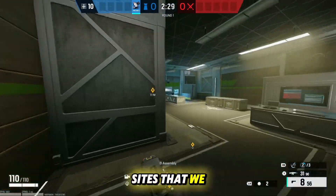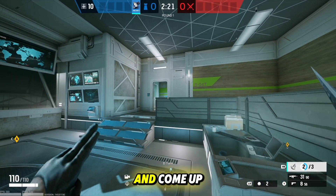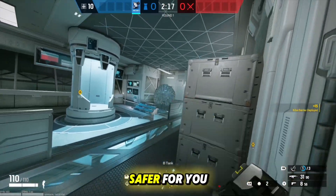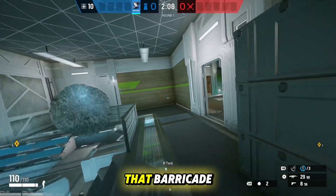The next site we're going to look at is Basement. For the first barricade, come up to this entry doorway into A, come up to this little railing, and throw it directly at the top. This will make it safer for you and your team to swing out of this doorway because that entrance is now blocked by the barricade.